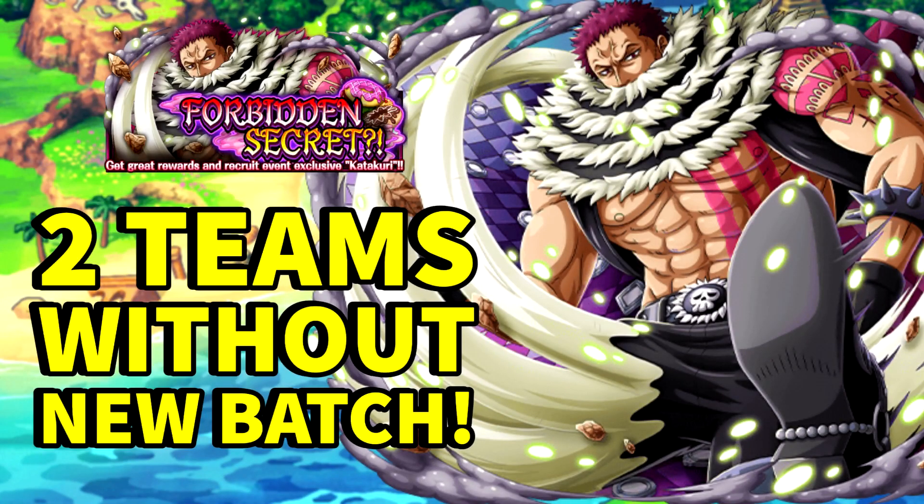Hello everyone and welcome back to my channel. In today's One Piece Treasure Cruise video, I will be showcasing two different teams for you to easily beat the new Katakuri event, Forbidden Secret, without using the new badge. The first team will use V3 Big Mom as a friend captain, and the second team will be more free-to-play friendly with a V3 Marco friend captain, also useful if you cannot find a V3 Big Mom friend captain.